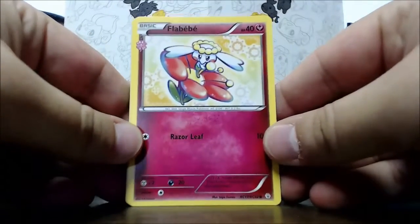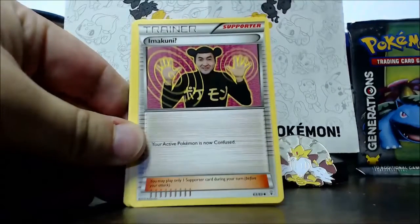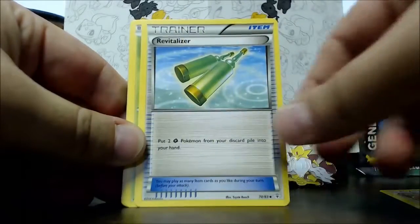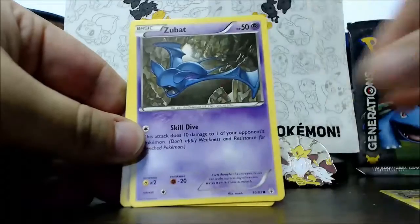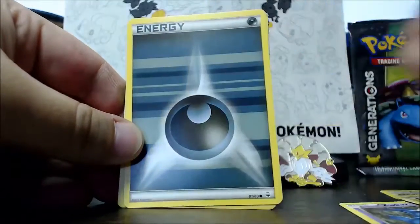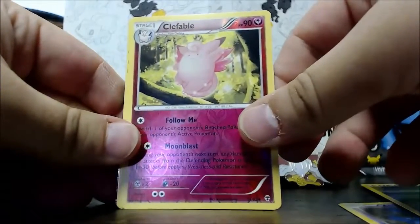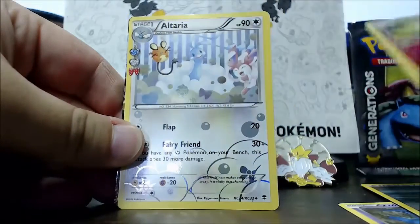And then we got the Flabébé. The Imakuni card — I actually wanted this card just because it's so funny, it looks so funny. Revitalize, Tangela, Zubat, and another energy card. Clefable reverse holo. And oh — Alteria!